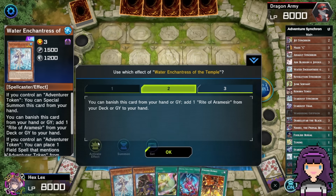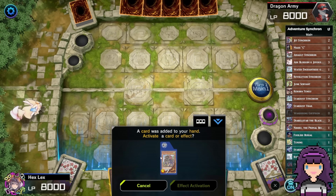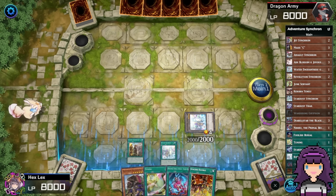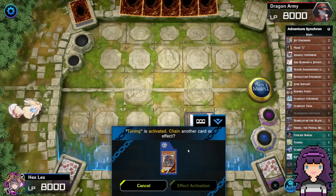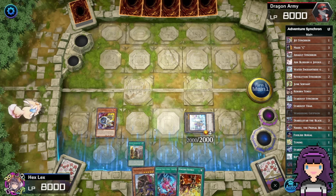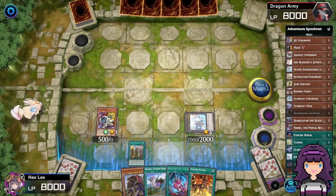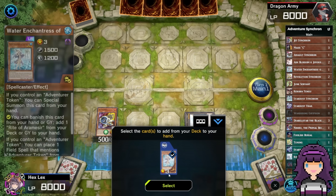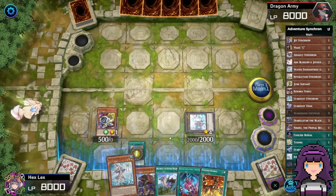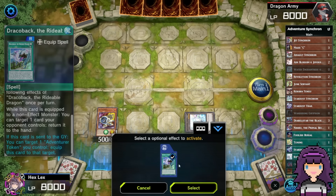Starting up our turn one combo line, opening with Tuning and Water Enchantress. Basically you just need access to Jet Synchron plus Rite of Armasyl in order to do the combo line. We've got the Rite of Armasyl, grabbing that off the Water Enchantress, so we're going to lead by summoning the Adventure Token, then throw the Fateful Adventure down. After that, I'm going to use my Tuning to search up the Jet Synchron. We want to make sure the Fateful Adventure is on the field before we normal summon Jet Synchron. Normally I would search up the Wandering Gryphon Rider, but we already have it in our opening hand.